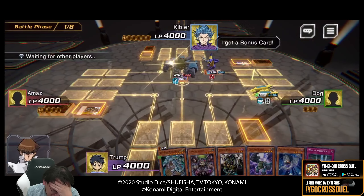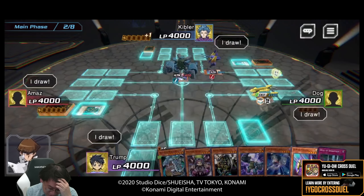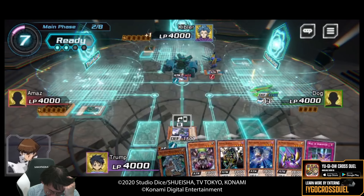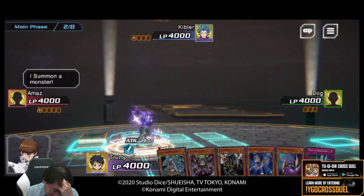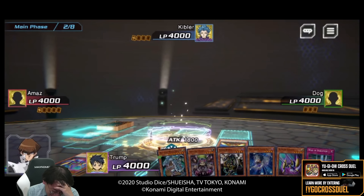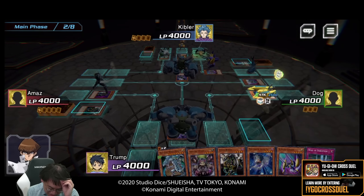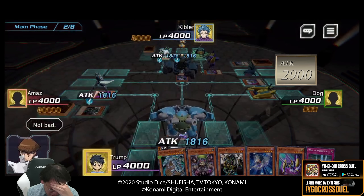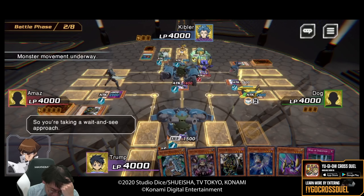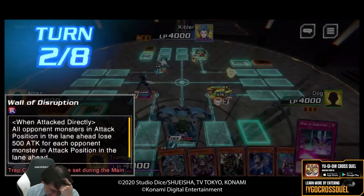I'm happy Kibbler got the center card, but unhappy that Kibbler's monster has so much health. On turn two, I decide to simply guard against Kibbler's Golem coming at me. My 1500 defense should be able to defend against Kibbler's 1400 attack, and then I can later swap my monster to attack mode and still have a fresh 2000 attack monster. Monsters do carry damage over turns in Yu-Gi-Oh! Cross Duel. Dog switches his Z-Metal Tank to attack me with its monstrous 2900 attack, and it's going to keep growing. Amaz has summoned a 2000 attack monster against me, and Kibbler has summoned another 2000 attack monster in my lane. Fortunately, Dog also sends a monster through the middle, which runs into Kibbler's monster and saves me from Kibbler's attack.